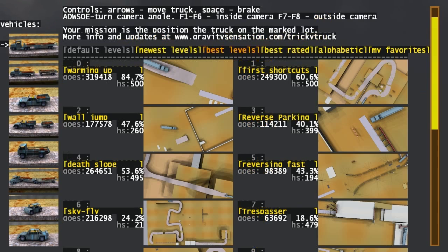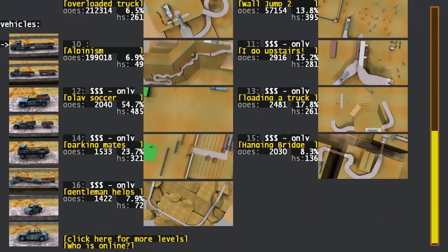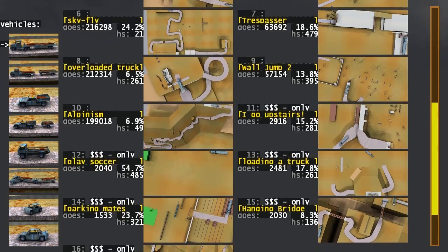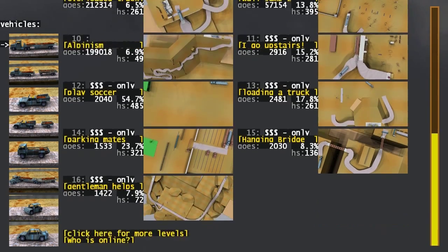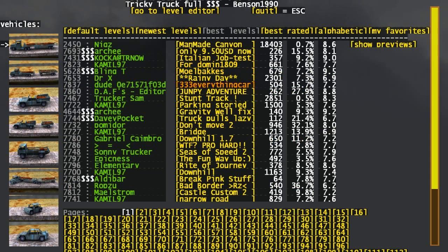That was just one of the default levels that come with the game — about 16 in total. Some of them require vehicles that you only get through the paid version of the game. In the demo you will only get the first big rig, the ten-wheeler.